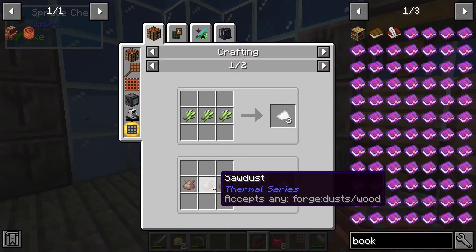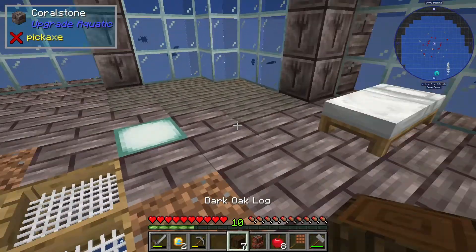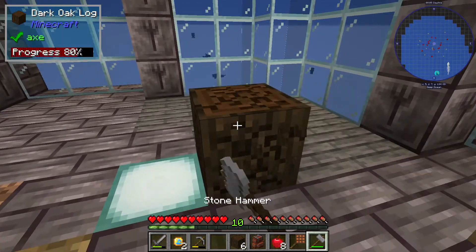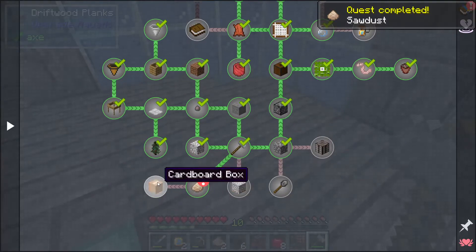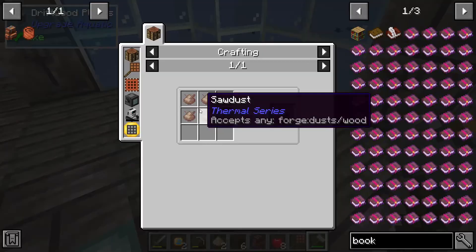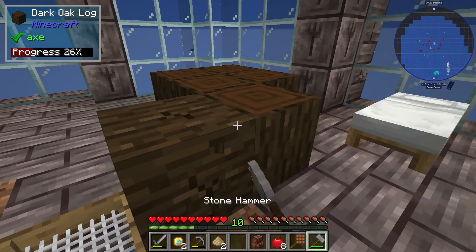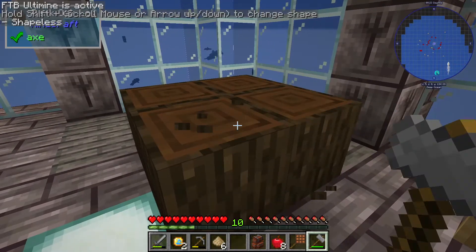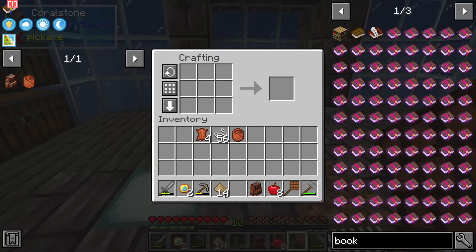Paper we can make with sawdust, and sawdust we get from hammering logs — wood chippings. That is a quest down here, and then we can make the cardboard box which is just for sawdust. So we might as well just go ahead and do all of this. There is some paper, and there is our book.